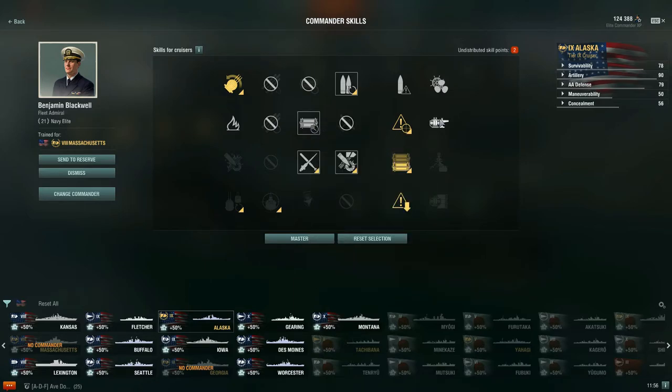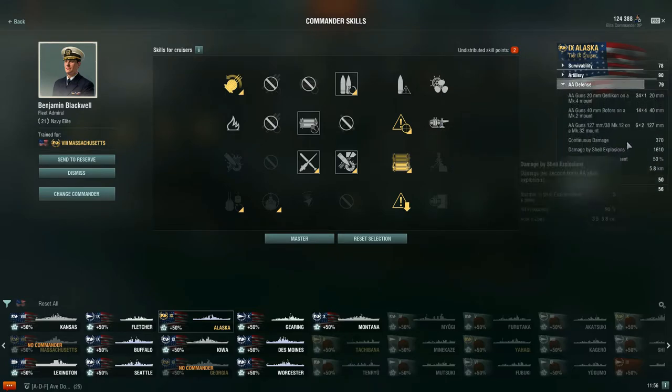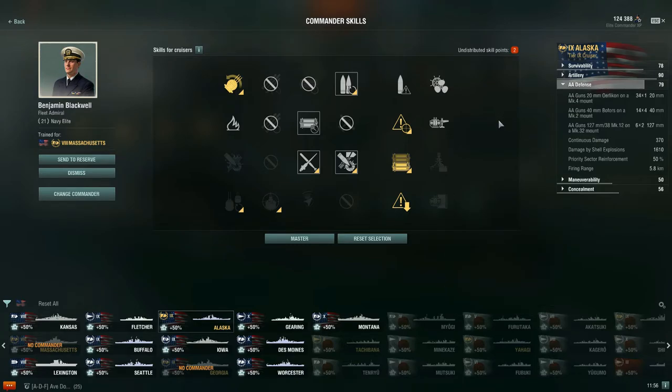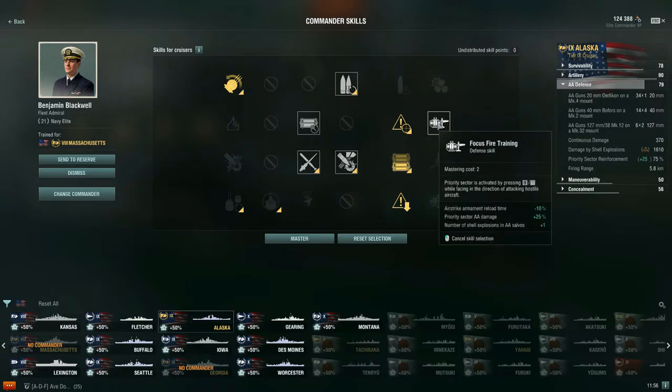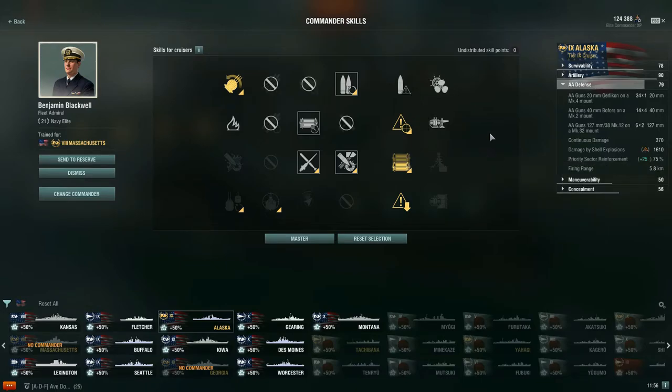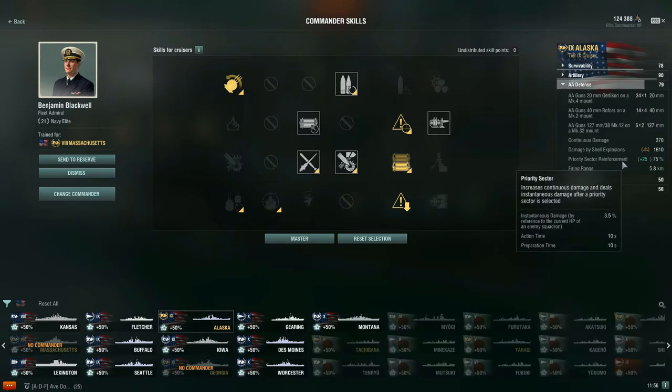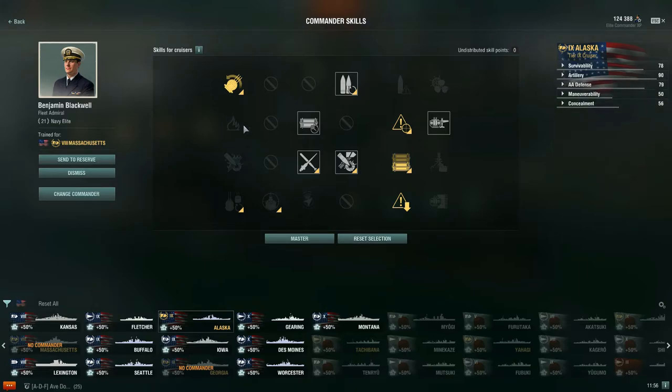For a 21-point build, I went with Focus Fire Training — a defense skill. We don't have airstrike, but our priority sector AA damage is +25% and the number of shell explosions in AA salvos goes up by +1. This pushes damage by shell explosions from 5 to 6, and our priority sector pumps out more damage. This is the 21-point build I go for on the Alaska.